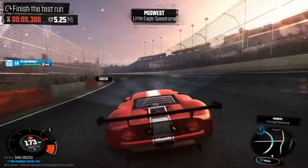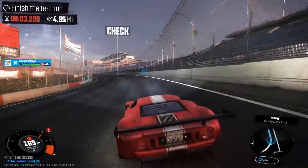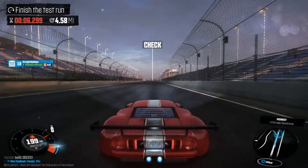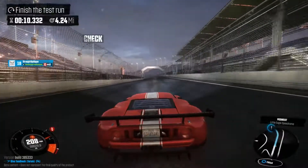Circuit spec is actually the weakest car of them all — it only has two bars of health. To put that into perspective, I believe raid spec has 10, dirt spec has 7, and street spec has 5. I may be wrong on those exact figures, but it's somewhere in that ballpark. It definitely has the lowest health among all of the classes.